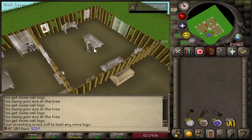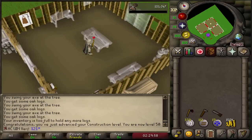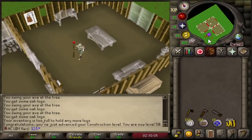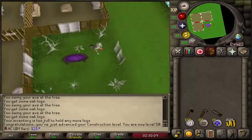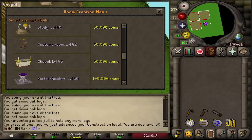This oak workbench will get us 50 construction — that's the level I need for the portal room. I'm planning on building at least two portal rooms pretty early on to get all the basic teleports. It gives so much freedom and will help a lot for clues and questing later on. They are pretty expensive — a portal room is 100,000 GP — so I have to make a lot of GP, but that's definitely something I'll be working on. We need 8 more construction levels to finish.